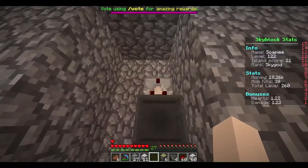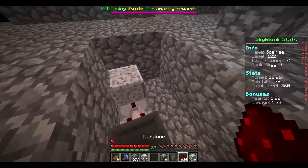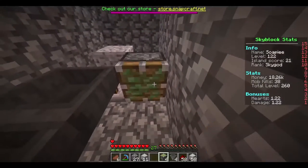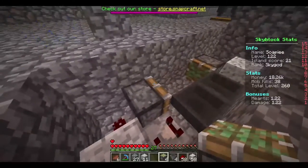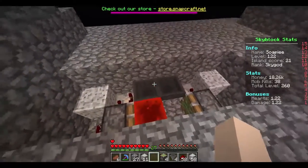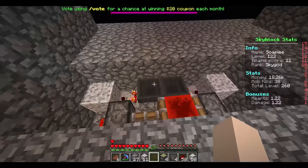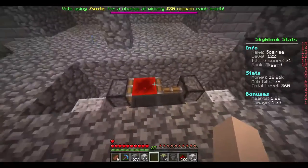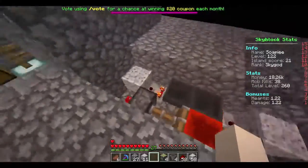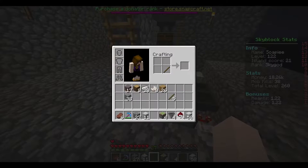Then you put a block of your choice — any building block — then redstone, then sticky pistons attached to the redstone, then a redstone block placed onto one of the sticky pistons. Then you need to fill your hoppers up with five stacks of a certain item so it's passing through constantly, making a timer.